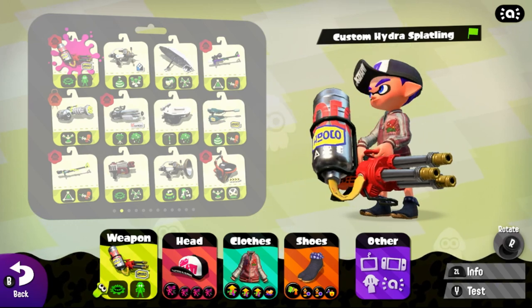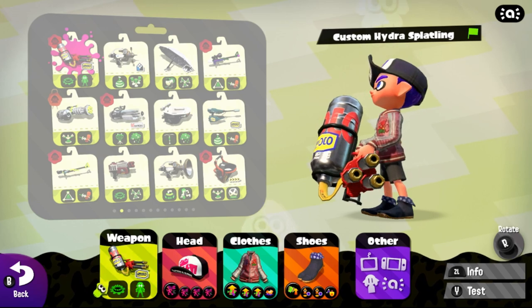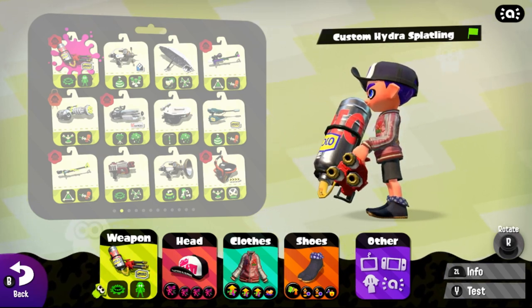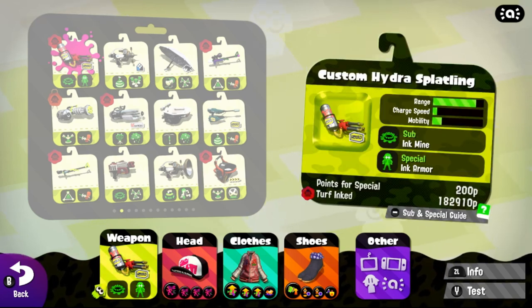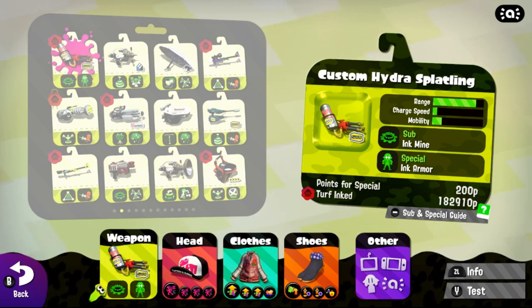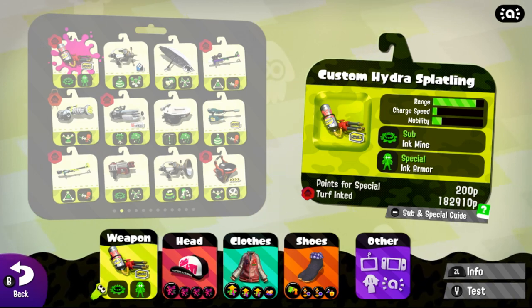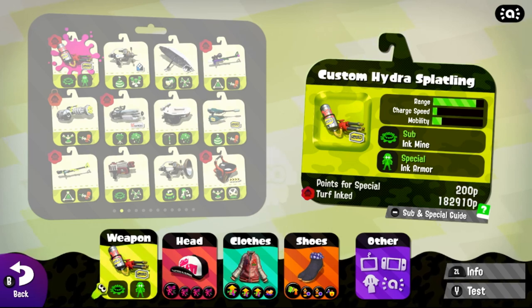Today we're going to be going over gear for the Custom Hydra Splatling, otherwise known as the only one that anyone ever uses because it has armor, and the other one has Splashdown, which is not that useful at all. The kit of the Custom Hydra Splatling has Ink Mines as a sub, which you don't really want to invest in at all because they're only used in niche situations, and you have Ink Armor as the special, which is very good in the current meta for team pushes and helping support your team as a backliner.